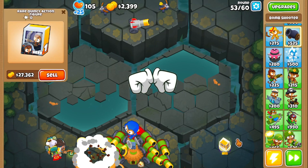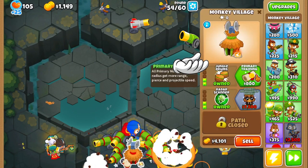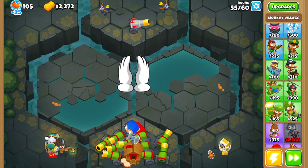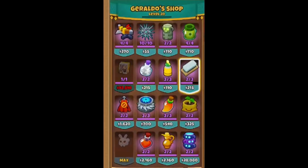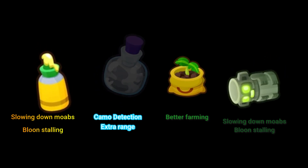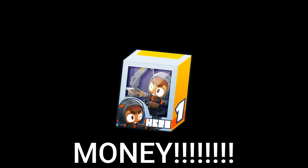Now, granted, he's most likely not going to be the best in every strategy, such as cluster bomb strategies or water monkey strategies, since those strats have heroes specifically to buff those towers. But he still can be effective, especially since he has some of the best utility abilities out of all the heroes — such as slowing down MOABs, camo detection plus extra range, better farming, balloon stalling, or literally getting $100,000 in just the press of a button.